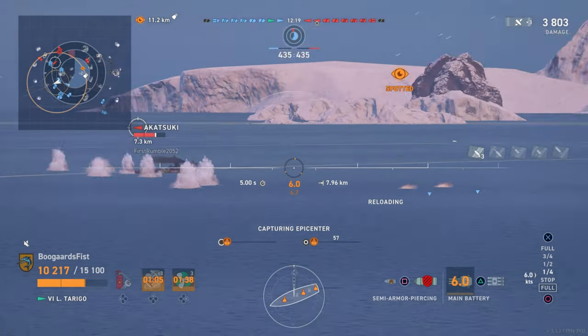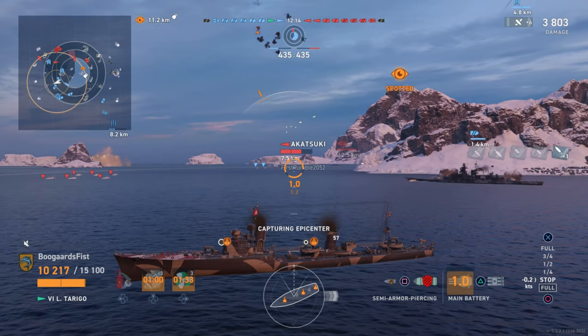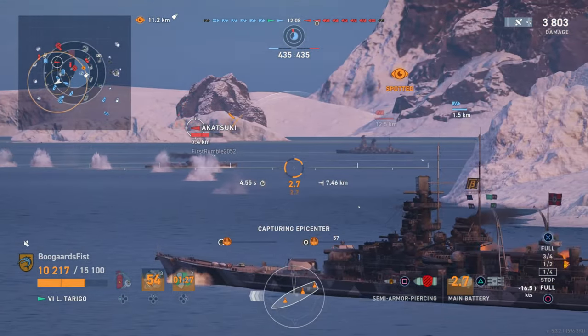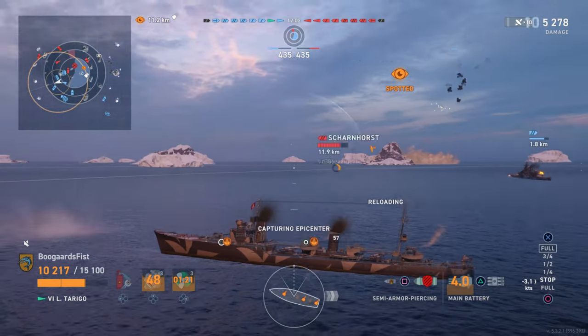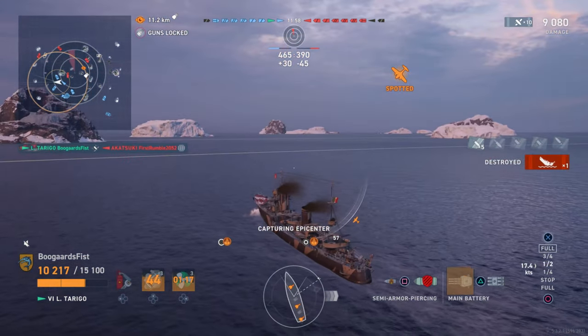I'm looking forward to the tier 7. Based on that we'll decide if we want to pursue the tier 8 or maybe look at something else. Just playing the Torigo - I got some of the lower tier ones but frankly haven't played them. I was just trying to grind this one out to get the tier 7. I'm not super impressed with it. Maybe the line's gonna get a little buff later, but as of right now, I don't think I'd be picking this destroyer over most other tier 6 tech tree ships.